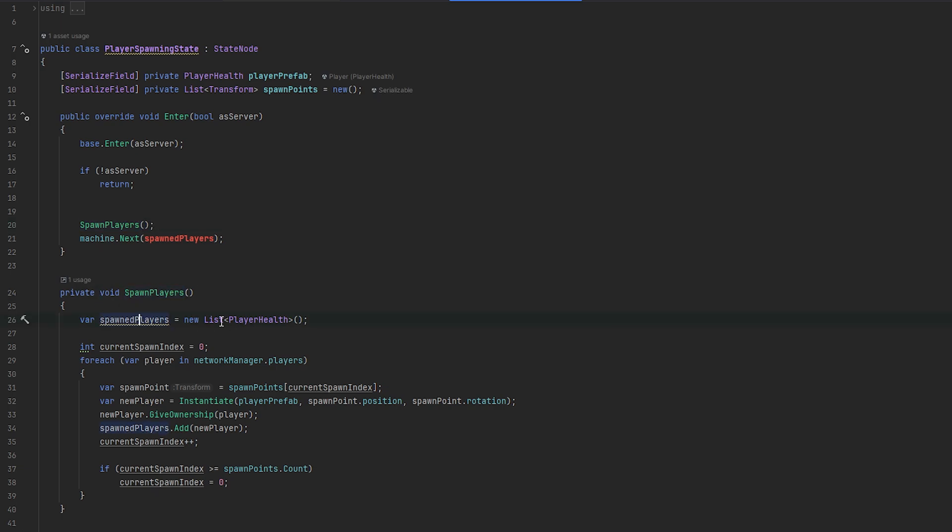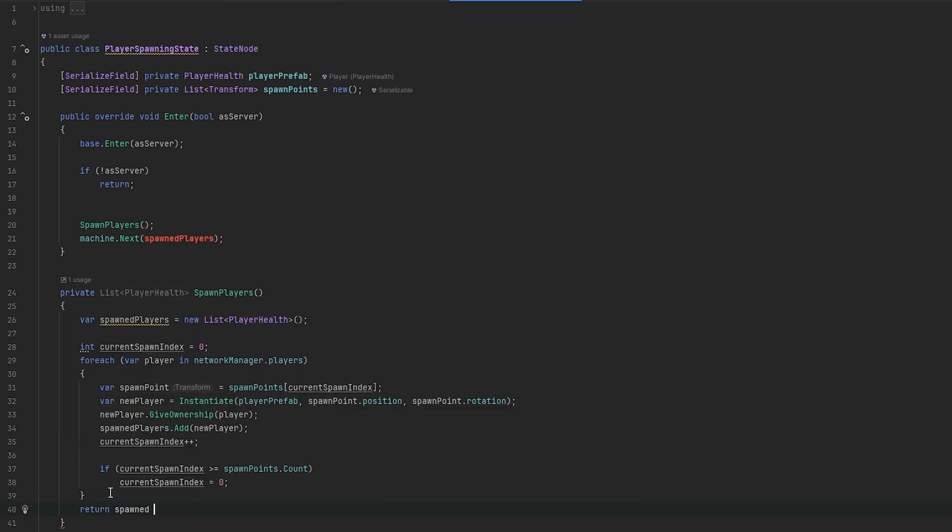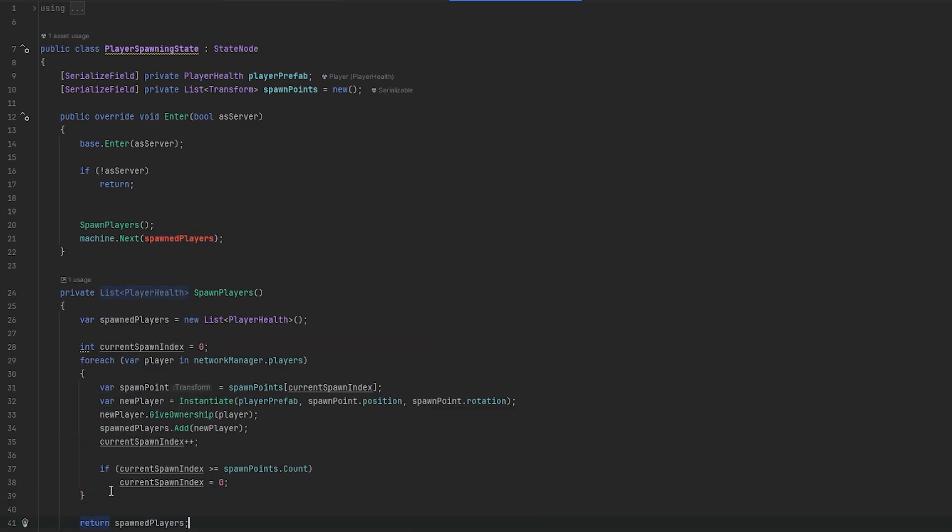This is expecting a spawned players list, so what we can do is just return the type of this list - we'll return spawned players. That's very clean. And then here we just have spawned players equals spawn players. So now we get the list back out, we populate the list in here, return it here, and return it back as a variable that we then feed the state machine. If you really wanted to make it short, you could put it all in one line, but I prefer keeping it sequential - I think it reads a little better.